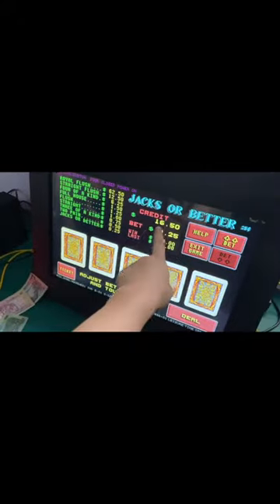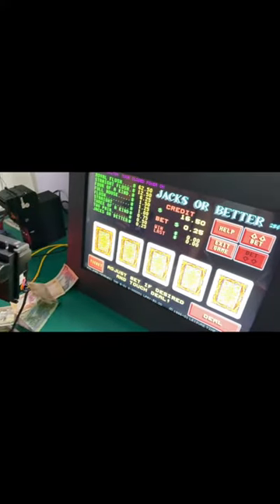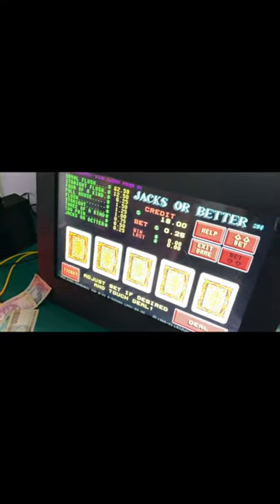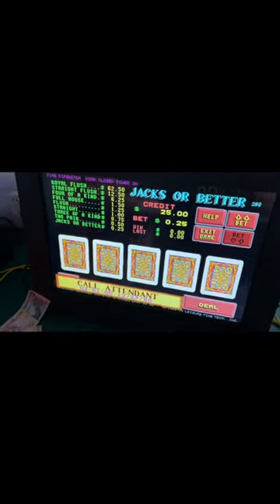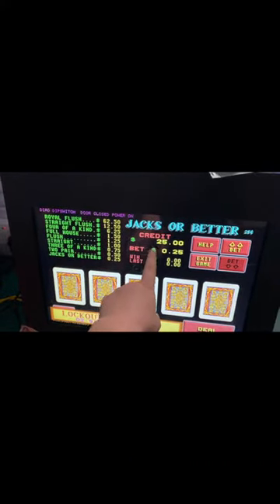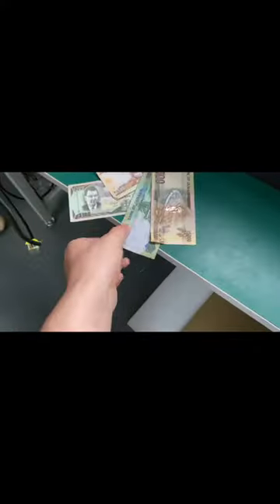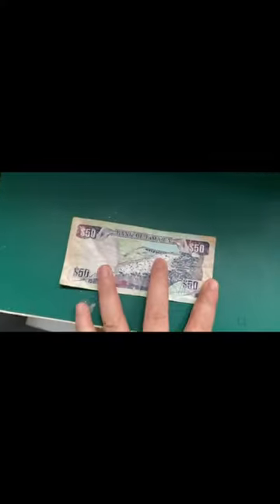Right now this is a 1,000 Jamaica currency. Okay, this is 5,000 dollars. We can also set the settings in the bill acceptor — for example, insert 50 dollars and it will show one credit, or something else. We can set that in advance. Thank you.